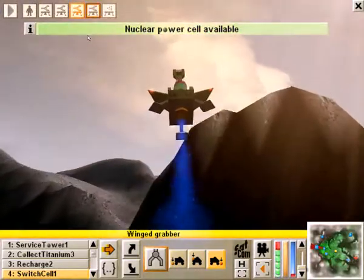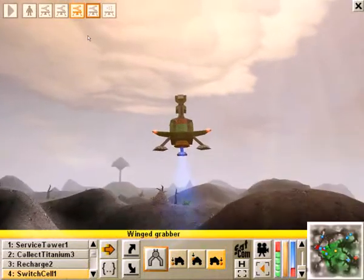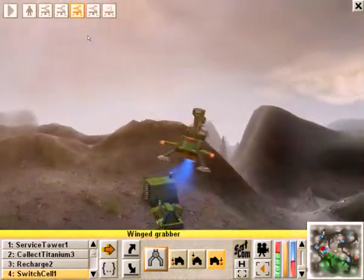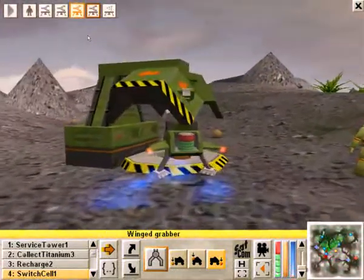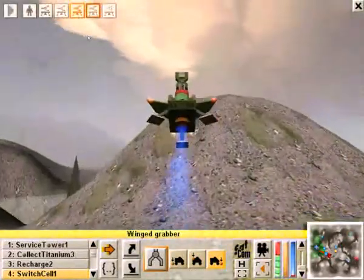Now the thing we need to do is place a radar. We'll need two things: a radar and a guard tower. We'll need to stick it on top of one of these hills here. I think we can put it on this hill.